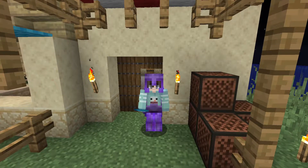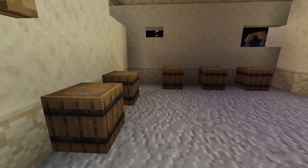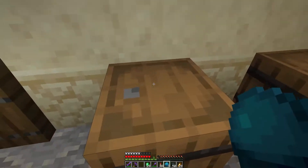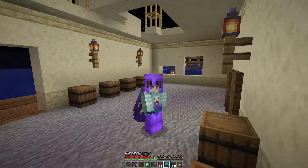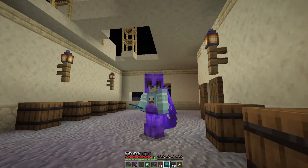There is one last thing I want to do — we're going to have to turn around and go back in here. I want to put some of those invisible item frames that sort of display items but don't show the item frame. I don't know how to do that, so I'm going to get Lautner in here to help me.